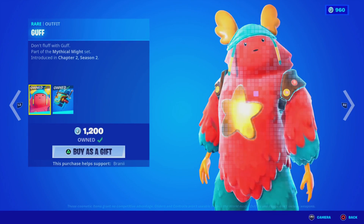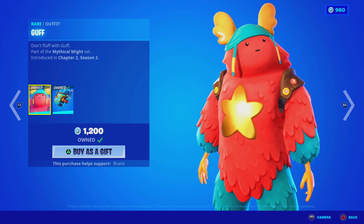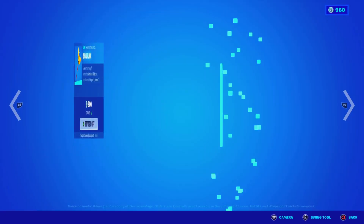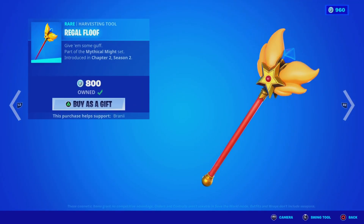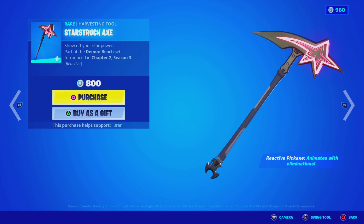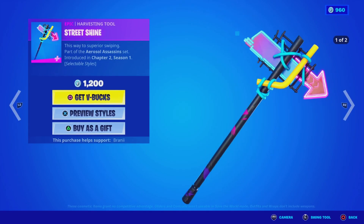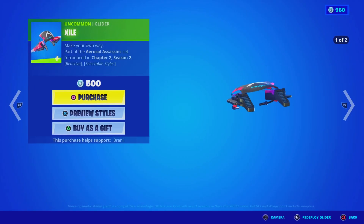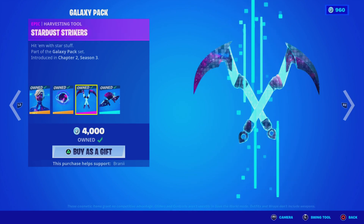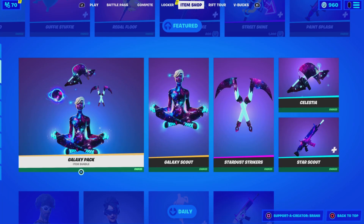We also have the Guff skin, which correlates to the Bag Bling — basically it's like a baby Guff. We have the original skin with the Bag Bling, the Regal Floof Pickaxe, the Surf Witch skin back with the Bag Bling, the Starstruck Axe Pickaxe, the Complex skin with the Purple Giant Bag Bling, the Street Shine Pickaxe, the Exile Uncommon Glider, the Paint Splash Animator Wrap, and the Galaxy Pack skin back on return with the Bag Bling, the Pickaxe, and the Celeste Glider. You can purchase everything separately.